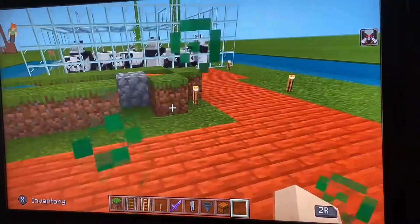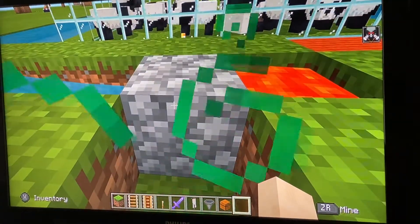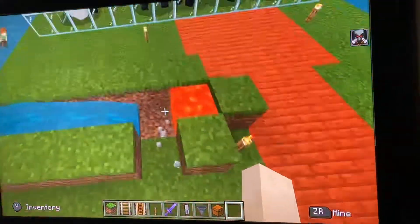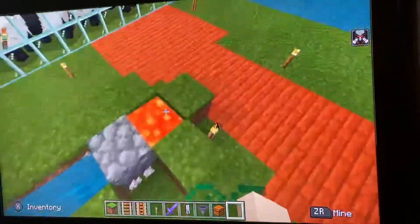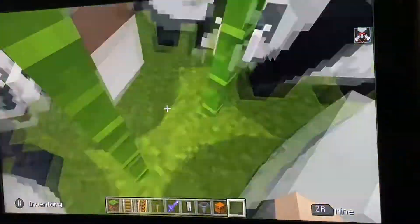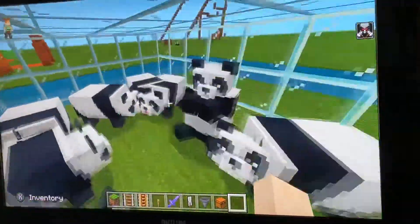Let's walk over this bridge and go down. Here's a little sitting area and here's my cobblestone generator. I break this block and then it respawns - they're usually used in survival. But here are my pandas!